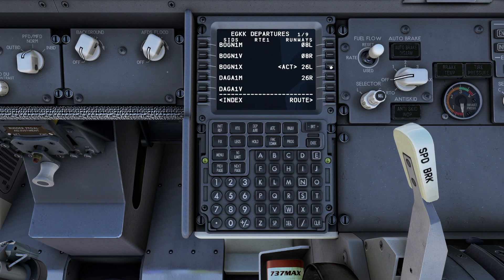Now we enter our SID for departure — hitting the departure button, selecting runway 26 Left, and choosing the MINFI ONE MIKE departure, then execute. For our arrival, we're expecting ILS Zulu 11 on the right-hand side. Our STAR is the NERAS TWO ZULU and our transition is PILAP, so we enter that and execute. The flight plan is pretty much taken care of.